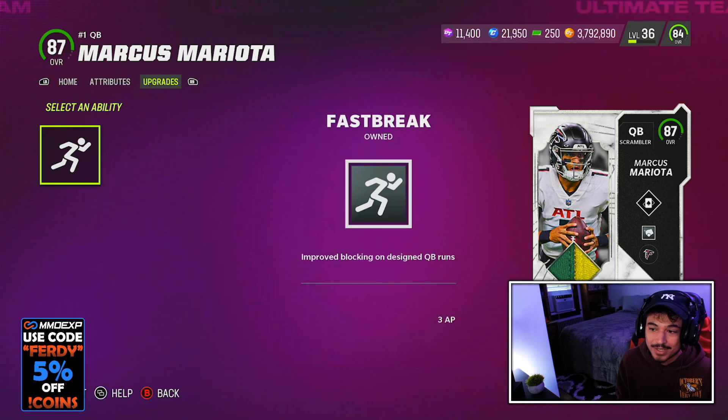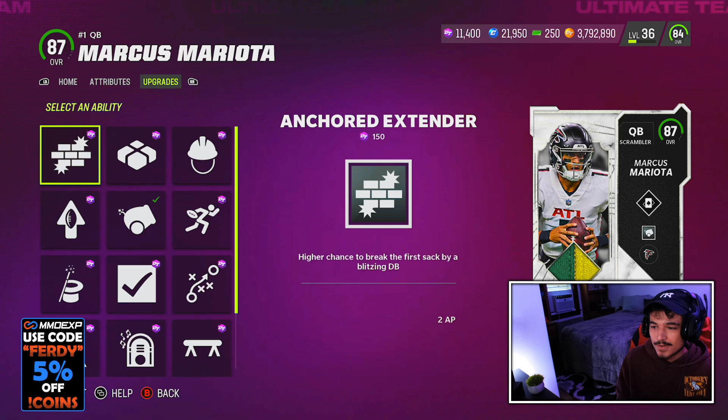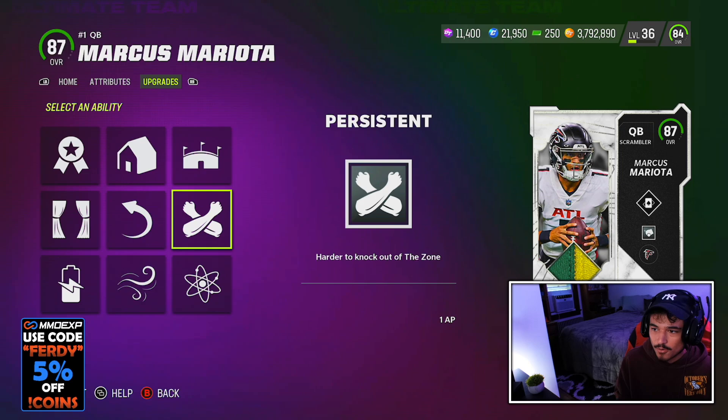Improved blocking on QB design runs sounds pretty insane. Today we're rocking with long range Deadeye. In the second slot abilities, no quick draw, no roaming Deadeye, nothing too crazy like that. In the first slot, obviously you have the homer, the persistent ability, stuff like that. For team chem, he does get Raiders, Titans, and of course Falcons.